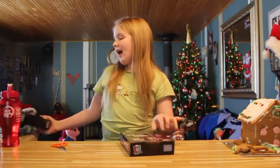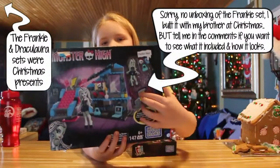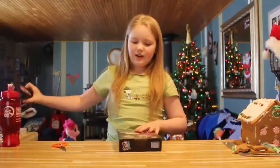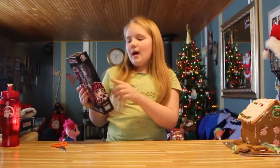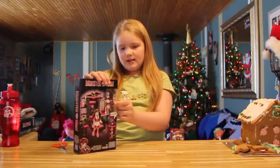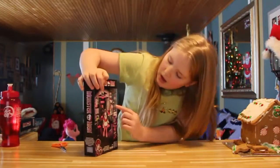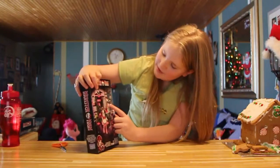I also have this big Frankie Stein one, and it lights up to jolt her. So let's get started with Draculaura. It says that she can hang, since she's a vampire. She comes with her little stand, her pet bat, a little Monster High skeleton — I'm not too sure what that's going to be for — her cell phone, her eye coffin, and her figure.